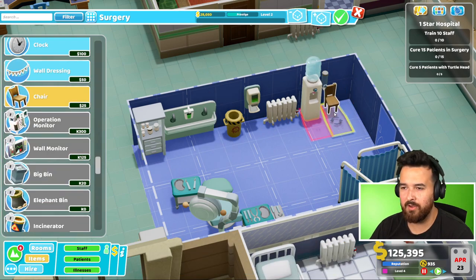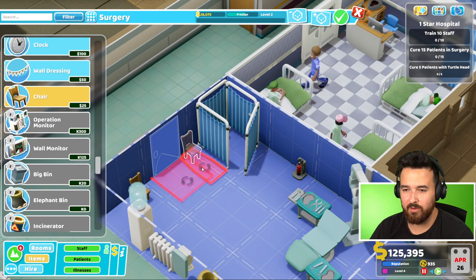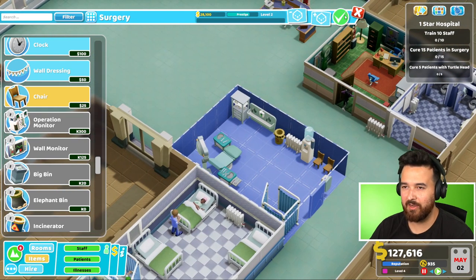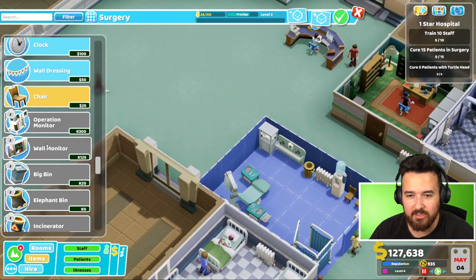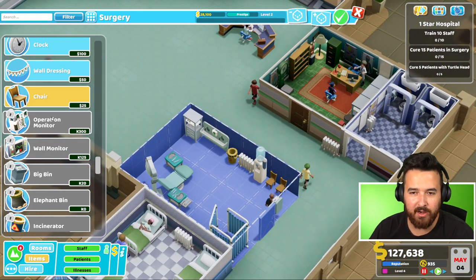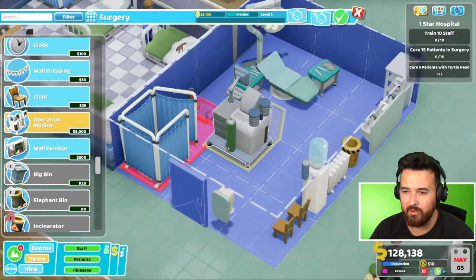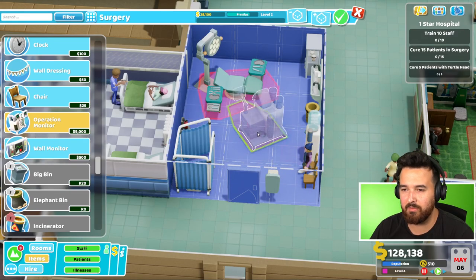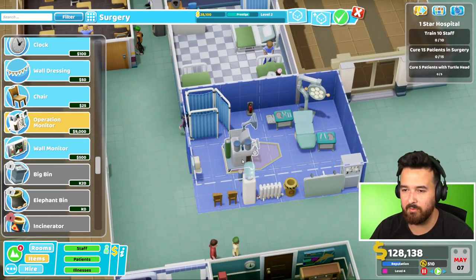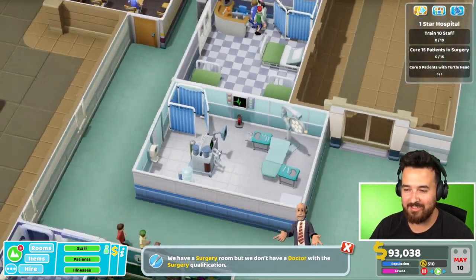I really didn't plan this out - they don't fit very well over there. It's only prestige level two though. We get like wall monitors and stuff - operation monitors, these are sweet! Let's get some of these. Operation monitor plus two treatment power. Hang on, I might need this room to be a bit bigger. You should probably face the operating table, right? And then we get the wall monitor. That room looks sick.